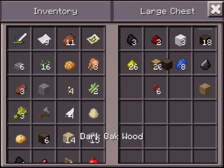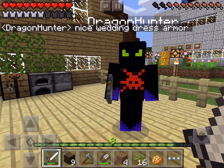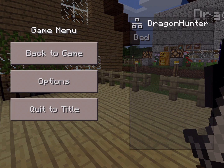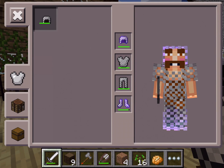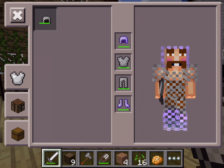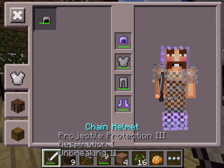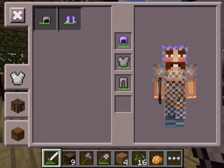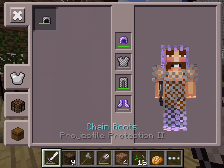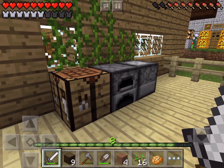I'm gonna grab about half of this wood and leave a bunch for Dragon Hunter. I don't think I'll need any of this dark oak wood. This is my new armor — when I was playing I ran into a couple zombies who had armor on them. There's an enchanted chain helmet with abilities including respiration and unbreaking, and enchanted chain boots.